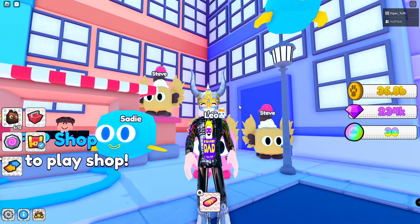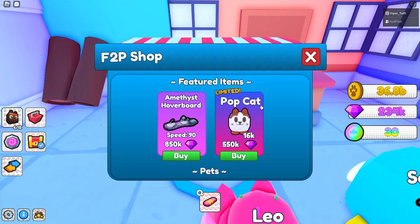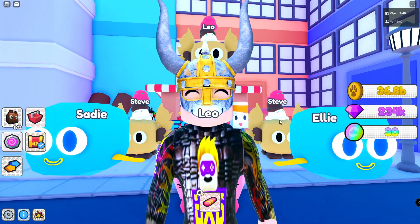The second way to get huge is through the free-to-play shop. If you go in here, on the top left side you have a huge fish sheet. It costs 850,000 diamonds and you can buy a maximum of two of them. That's the second way to get huge.